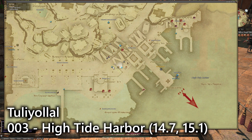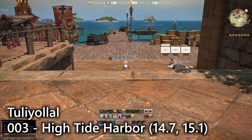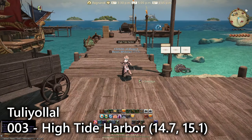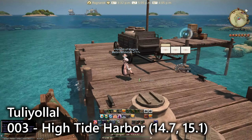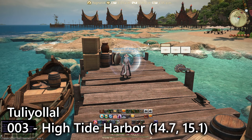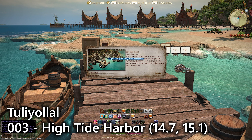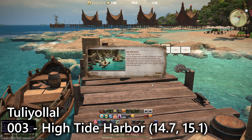For entry number three we need to go back down to the Bayside Bevy where the market board is. You'll see a long pier in an L-shape just south of the market board, and as you get closer you'll actually start to see the sightseeing log appear at the end of the pier near these rock shoals. Again this is another lookout emote giving a beautiful view of the High Tide Harbor.